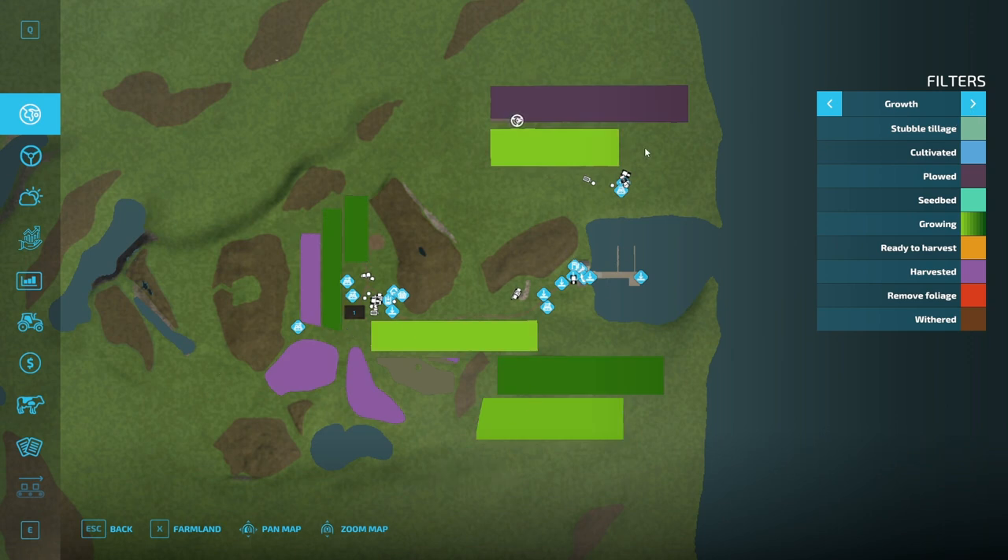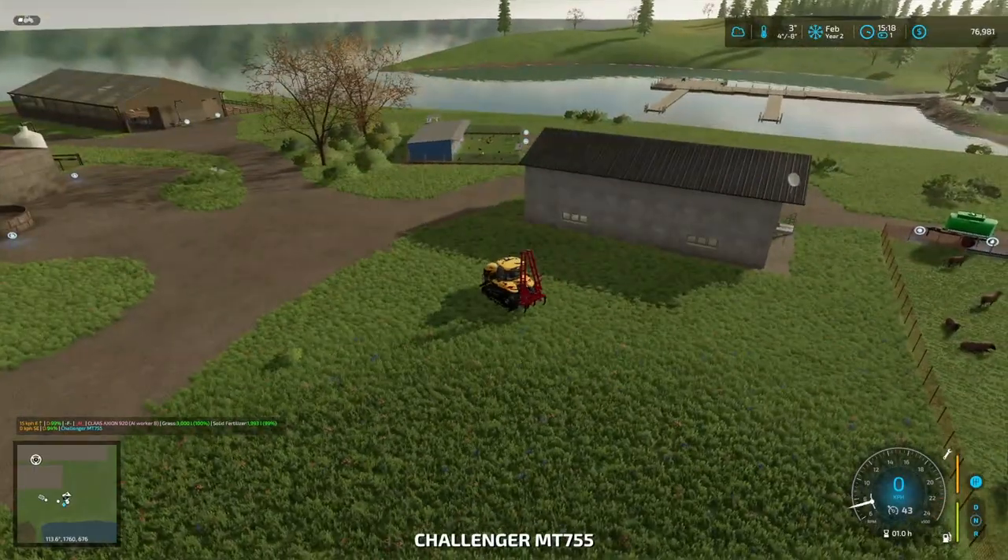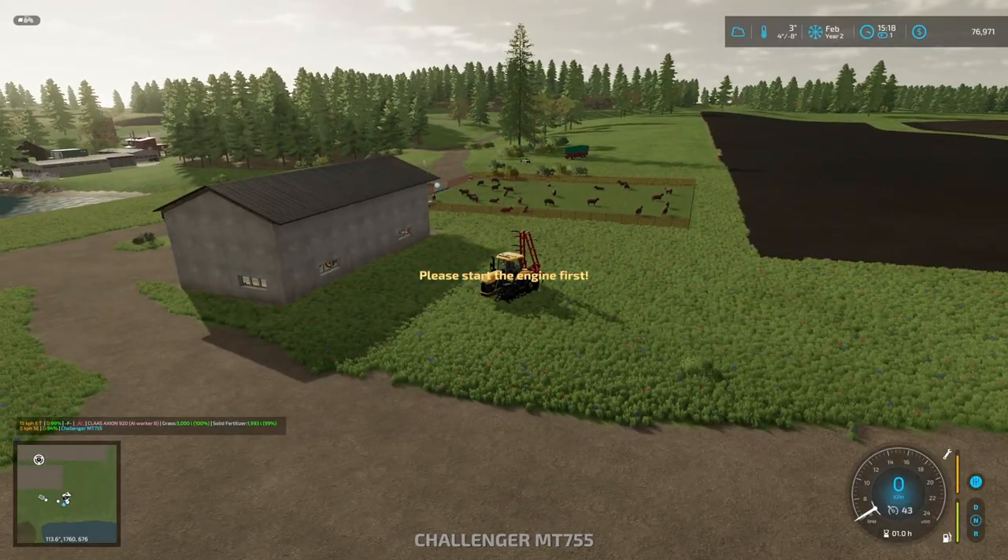We've got some work to do here. I'm thinking I'm going to make a squarish field here — maybe leave the round one but reform it a little bit. I'll make a squared-off field right over here. Maybe that's our potato field. Yeah okay, let's start with this. I need to tab through the menus again.